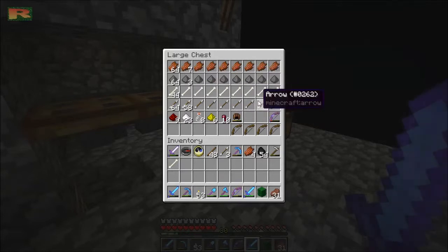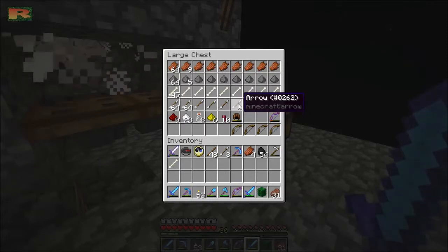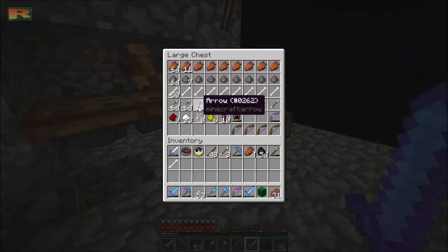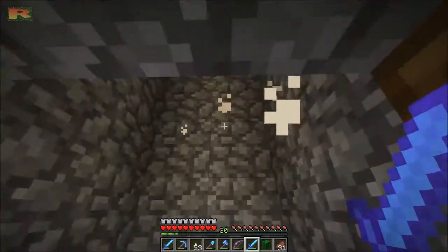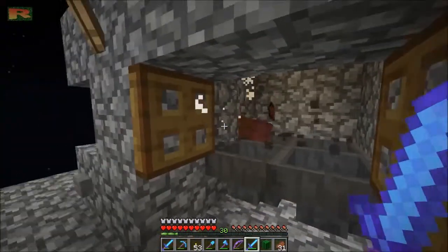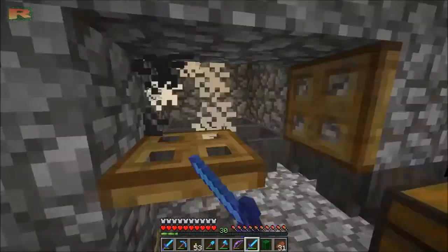It will build up pretty fast. If you sit up here through a day and a night, you'll have several stacks of stuff. You'll get more arrows than anything, so if you have an infinity bow those are kind of a waste since you can't recycle them now. In a modded world you could use an uncrafting table. There may be items you can use arrows for even in this world. I'm going to have to get rid of those spider spawning areas up there — I thought it was a good idea, but probably not so much, because now they're going to clog up.